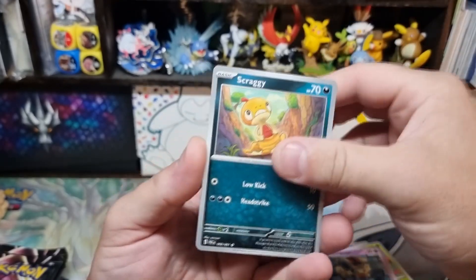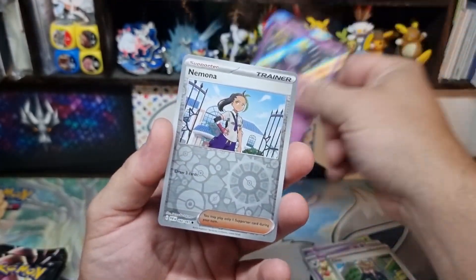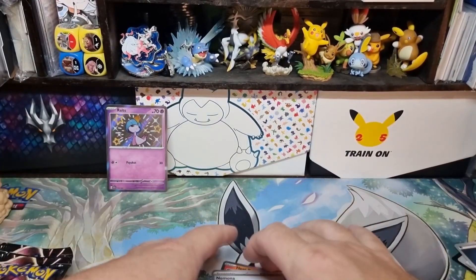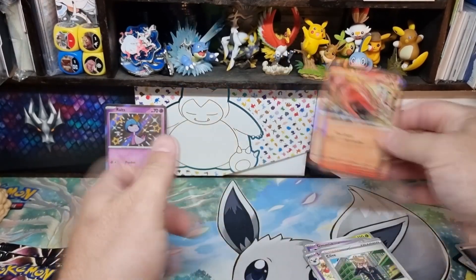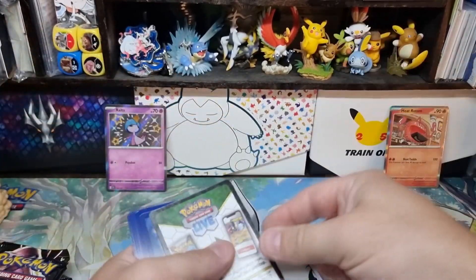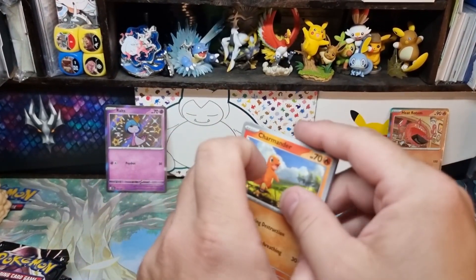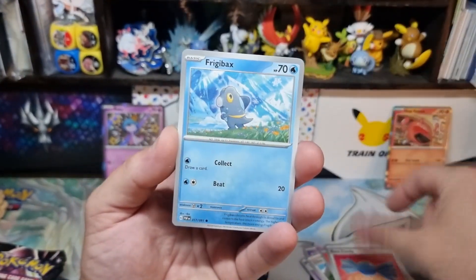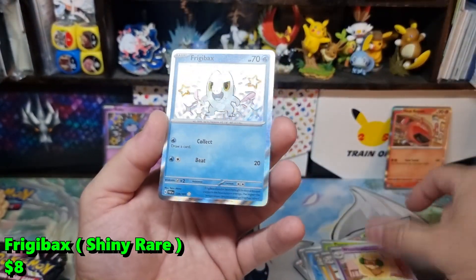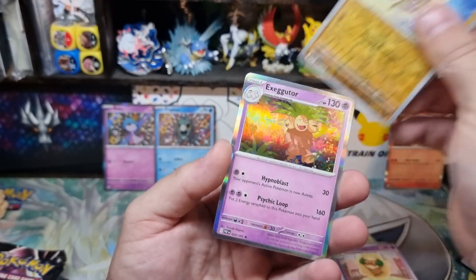Okay we start off with our first pack - Guinea Goo, Scraggy, Ultra Ball, Swiblu, Clive... and it's a Rotom. I think we have gotten him before. I'll put him up the back just to show that we got it, but nowadays the hollows are no better than the reverses. You can probably sell a bunch for something, but they're generally worth like 25 cents. A charm, and a reverse is probably worth more than a hollow.